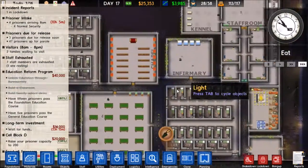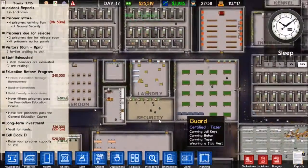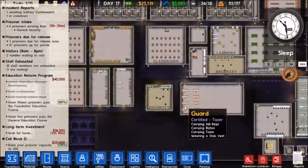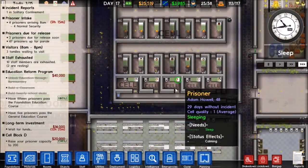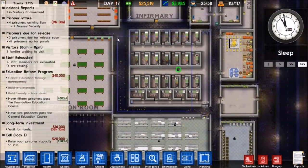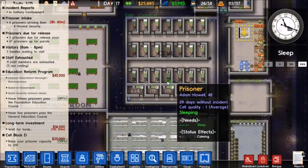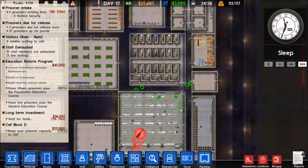Either prisoners are being released or they're escaping. I'm hoping they're just being released and there's not actually another hole in one of the cells. If you guys know how I can possibly find out where this tunnel is, where it's starting off so that way I can remove it, be sure to write me a comment of where to search and what to do to actually find it, because I'm not doing something right - I haven't found it yet.